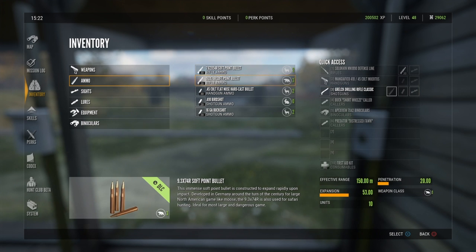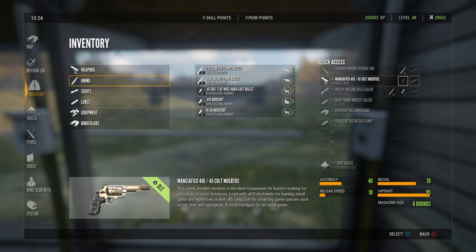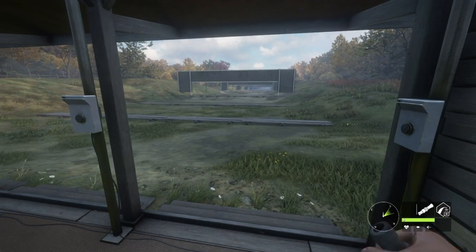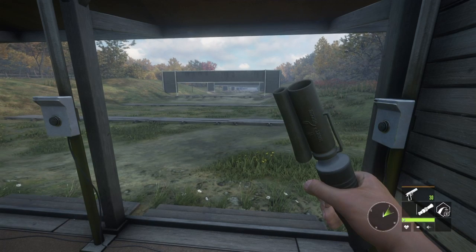One thing I want to show you quickly is the Drilling Rifle. I don't know too much about these in real life, though I've used them in a couple other games. What's interesting is in the quick access bar there are two weapon slots: one for the 9.3x74R rifle rounds and one for the 16 gauge shotgun shells. I'm also putting the 45s in the Mangiafico. Now let's take a look at these weapons.